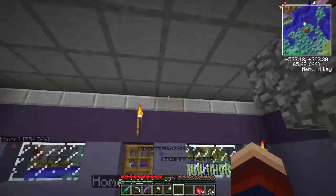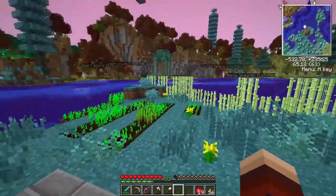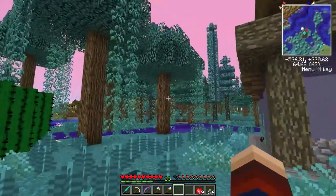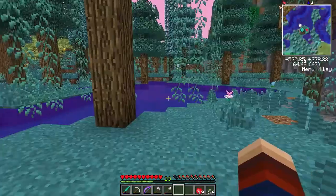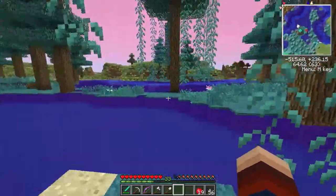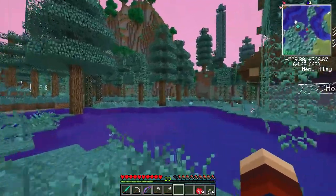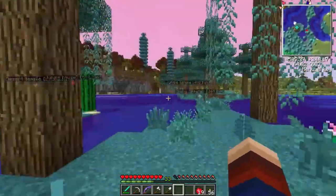I'm in a bit of a custom mod pack — not based on any pre-existing ones, I've just thrown together a bunch of mods I liked. We're in a non-standard biome here. We have Biomes O' Plenty, which adds lots of alternative areas of the world to visit. We're in a magical forest which is full of witches — I'm sure there are probably some lurking around.